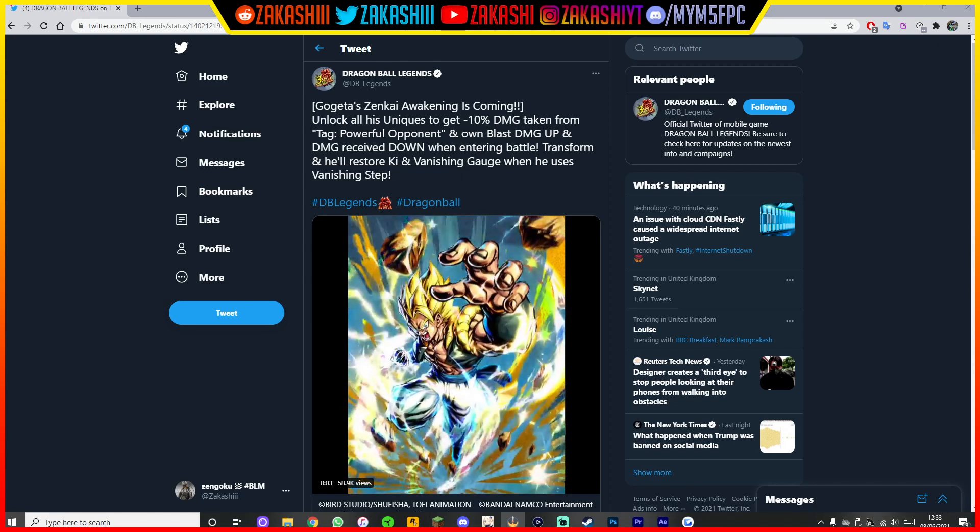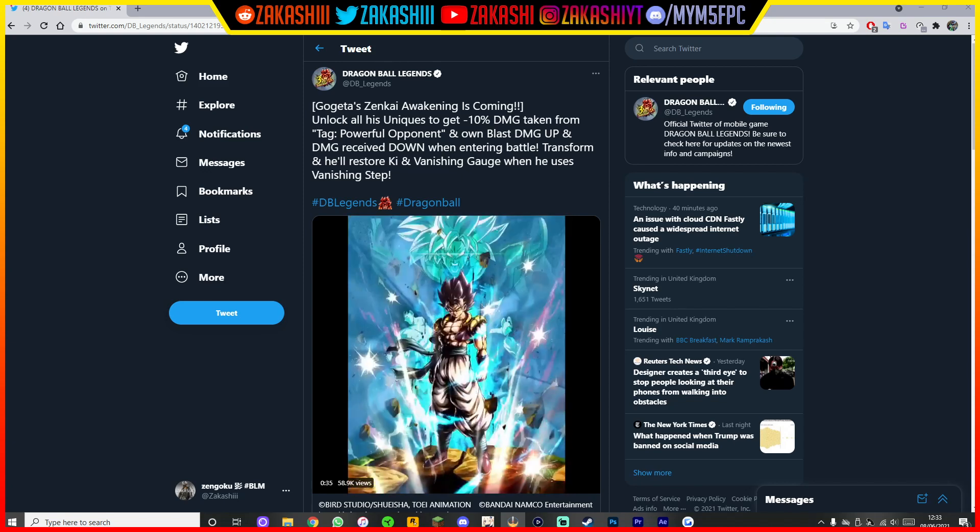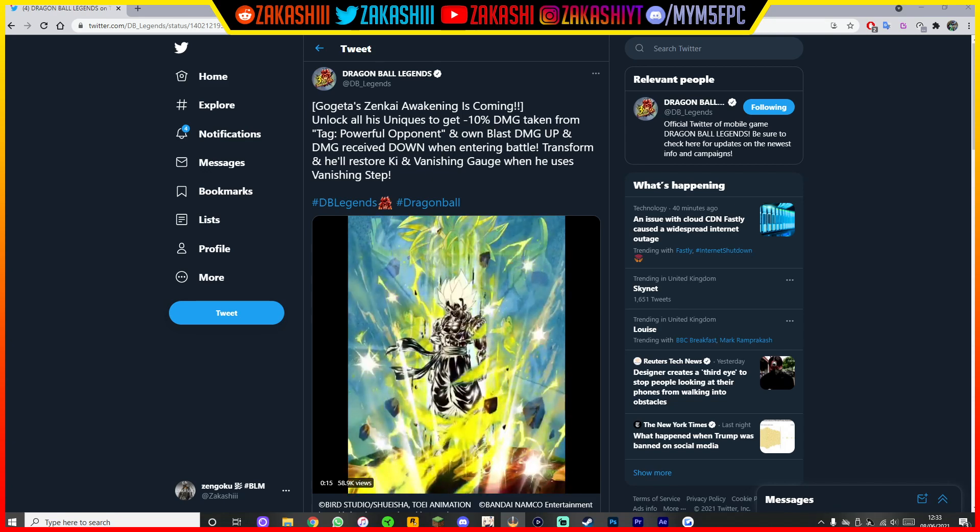He needs to actually stay in the battlefield somehow. At the bottom where it says 'transform,' he'll restore ki and vanishing gauge — when he uses vanishing step, you can actually transform with him and he'll restore some of his gauge. That's pretty neat, so you can keep him in way longer and build up his special move damage.